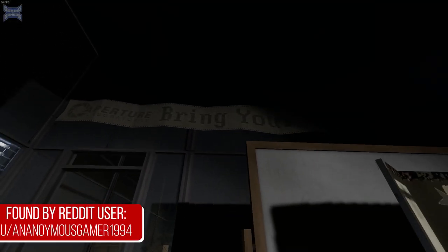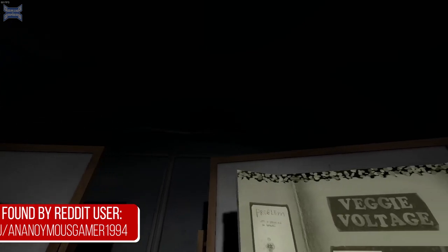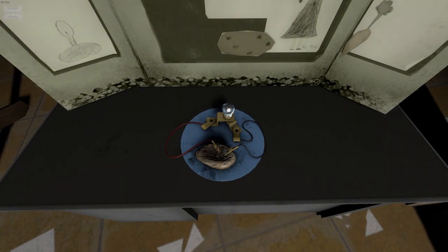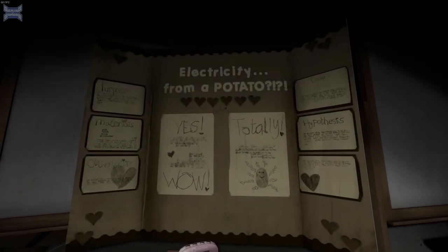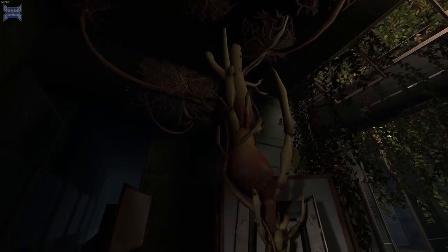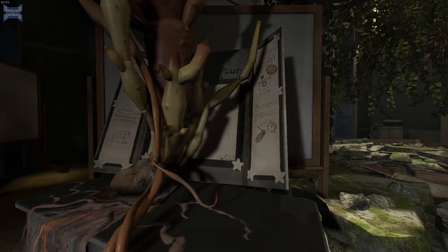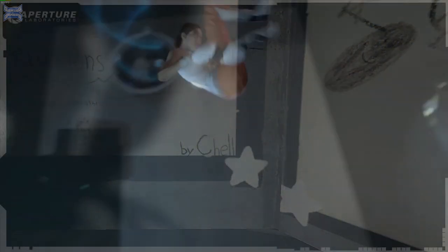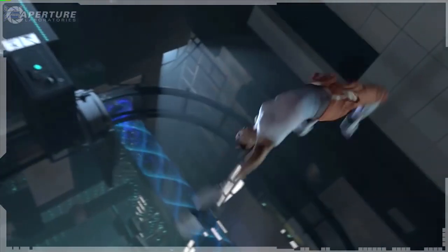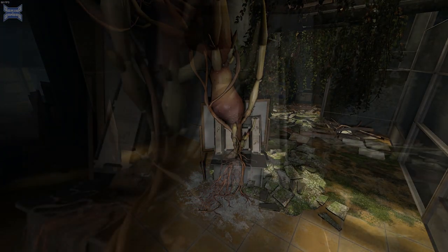Going back to Portal 2, during one of the levels you'll walk through an area with a banner overhead reading "Bring Your Daughter to Work Day." In this area you can see a bunch of science projects lined up, with most of them being variations of potato batteries. However, one project that stands out is an enormous potato plant, and if you look closely, you can see it has written on it "by Shell." Shell is the name of the character you play as in the Portal games, which means this project could have been made by her and that one or both of her parents worked for Aperture.